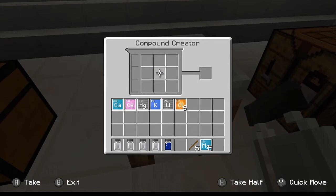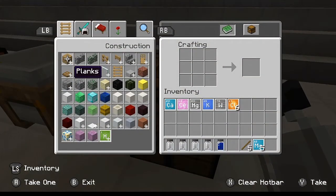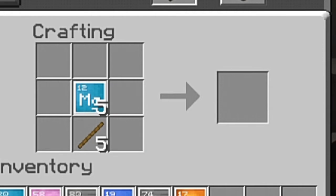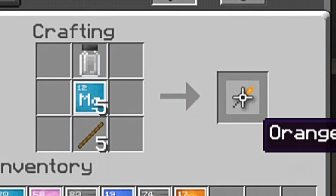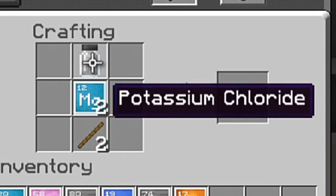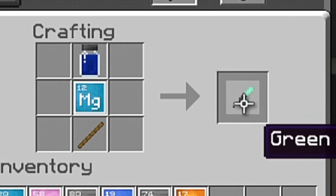Now we have all the materials we need to make each individual sparkler. We're going to place our sticks in the bottom, then take our magnesium and place it in the center. Now this is where we start making the individual colors. We put calcium chloride at the top — this creates your orange sparkler. Cerium chloride creates the blue sparkler. Mercuric chloride creates the red sparkler. Potassium chloride creates the purple sparkler. And last but not least, tungsten chloride creates the green sparkler.